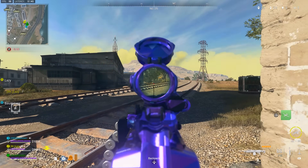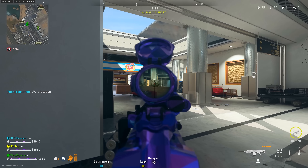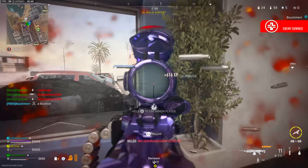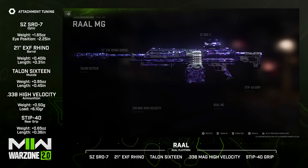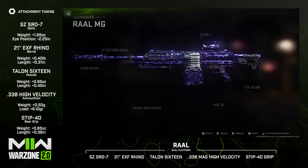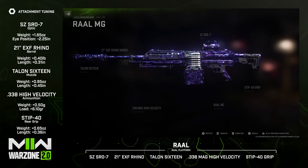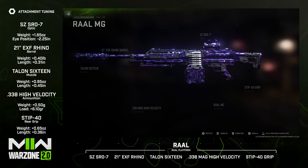Another LMG is the RAAL MG — one of the highest damage per round weapons in all of Warzone. If you can get over the recoil and deal with the slower rate of fire, you're going to do a ton of damage. I'd run the SZ SRO-7 optic, the 21-inch EXF Rhino barrel for recoil control and bullet velocity, the Talon-16 barrel for sound suppression, bullet velocity, recoil smoothness, and recoil control, the .338 Mag High Velocity ammo for extra bullet velocity, and the STIP-40 grip for added recoil control.